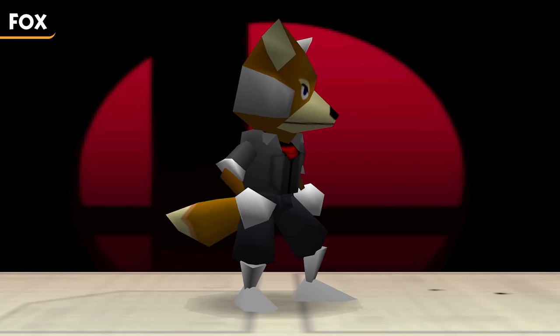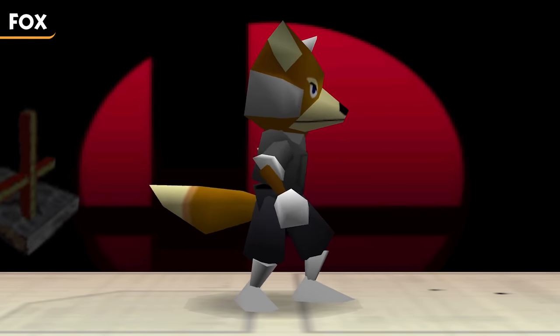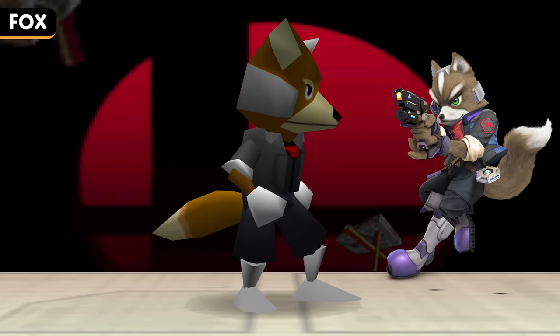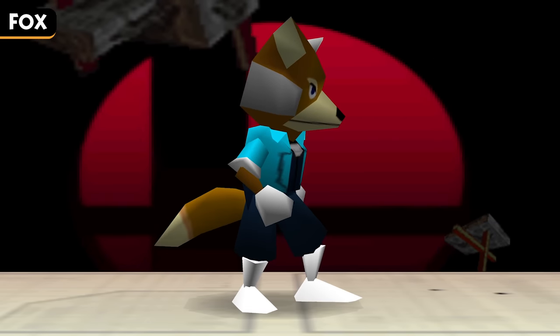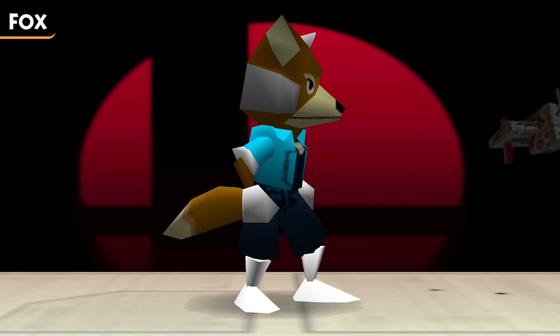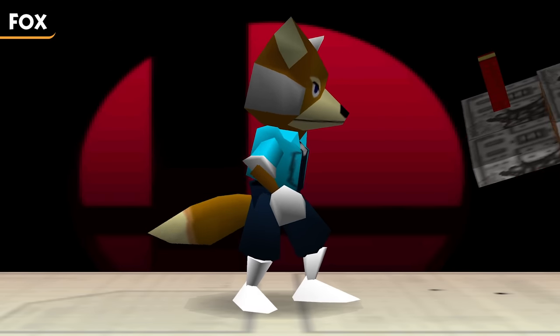Fox's first new costume is an all-black outfit with gray boots and a red scarf. This is based on the similar costumes that Fox has in Brawl, Smash 4, and Ultimate, which is referred to as Dark Fox, a Smash original color scheme. Next, we have a blue outfit with accents of white, which from everything I can tell is a Smash Remix original costume, made just to give him a proper blue outfit rather than just relying on purple.